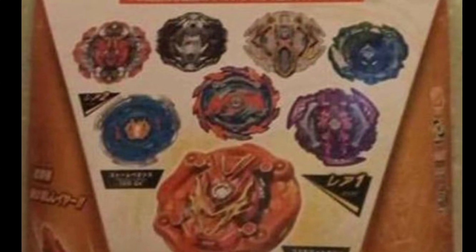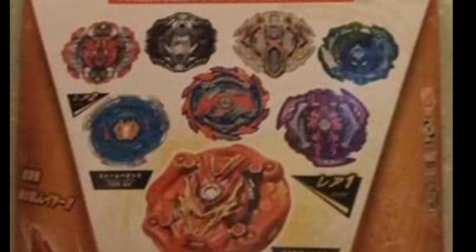So look at all the bays, we got the new Chosie Valkyrie, we got the new Dragon Bay, and Storm Pegasus.